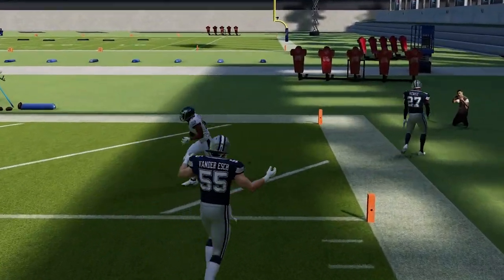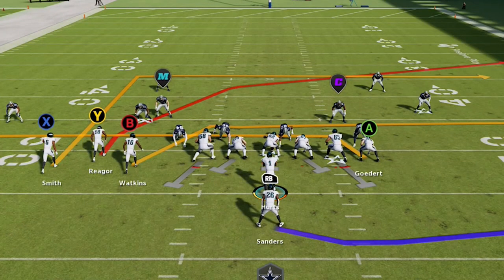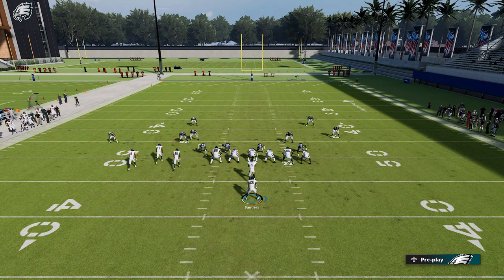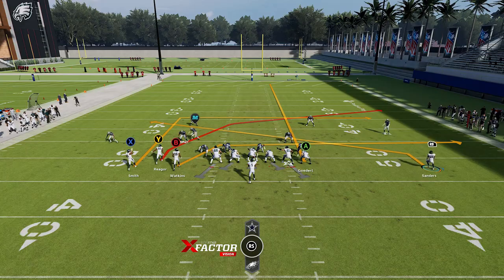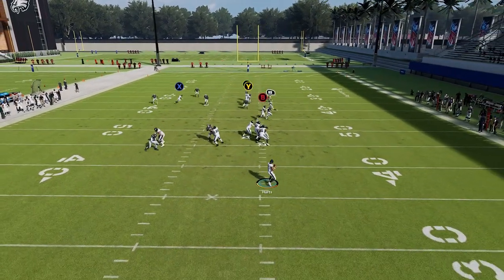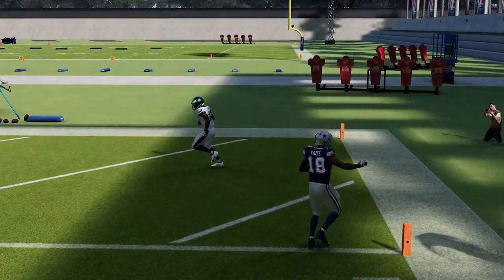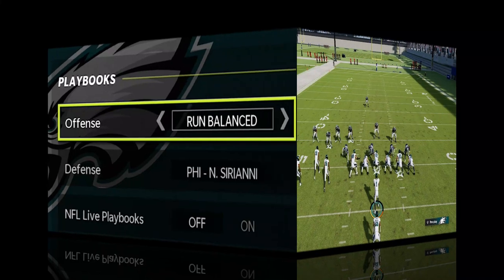The defense right there — I'm going to guess it was like a Cover 4 — and that receiver was just wide open. That's the whole point: all these crossing routes make it really difficult for zone coverages to defend. As an additional option, if you motion out the running back, put him on a slant, and put the A route on a streak, that will help against deep coverages and get the crossing routes open even more. Against shallow routes, as you can see, we have another one-play touchdown. If you're not great at reading defenses, you can run this play all game long, just hitting the crossing routes.